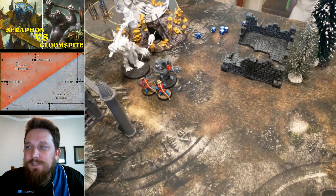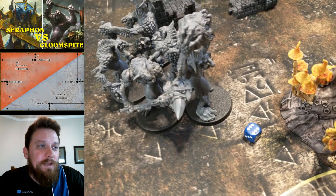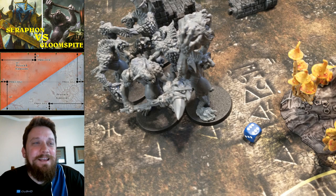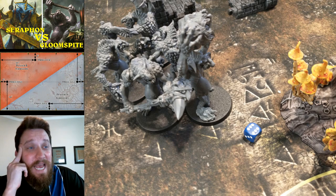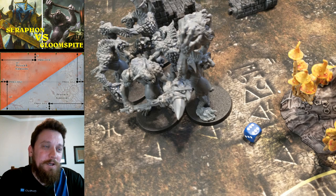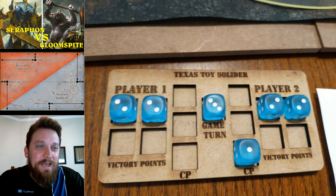That's the end of his turn — he scores two points. And then he rolls to bring back trolls from the Loon Shrine: he brings back five of the nine I killed earlier. It's disheartening when five trolls just come back like that.